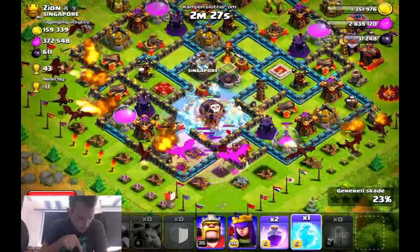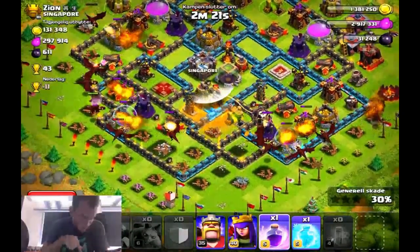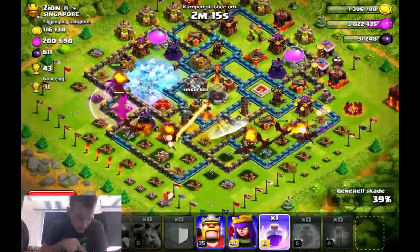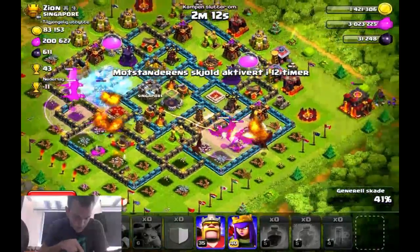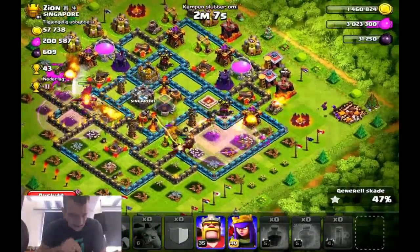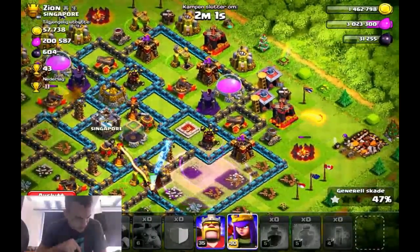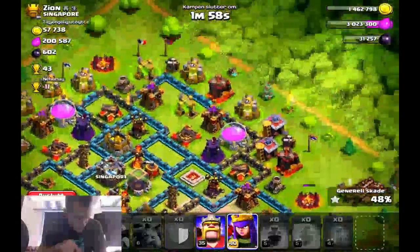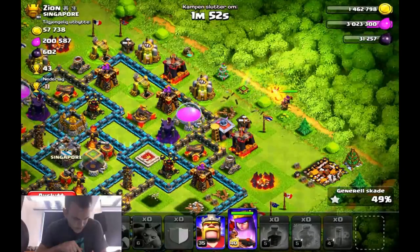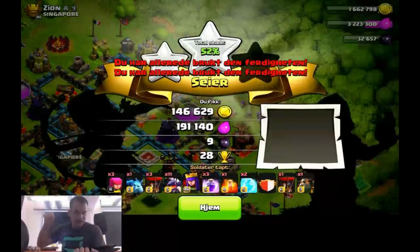Town Hall on the outside — this is what you get. I mean, you put that Town Hall on the outside and you're basically saying 'take me, I'm free.' And when you are a huge cup offer, I'm not going to snipe you — I'm just going to go in for the two stars so I can get those cups. If I see 43 cups, all I know is I'm going in. We got the one star and I haven't even dropped my heroes yet — 47%. I wanted to do it without heroes but ended up having to drop my queen. 28 cups — nice.